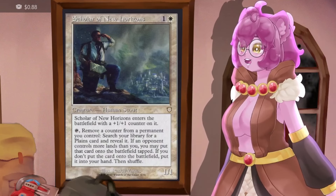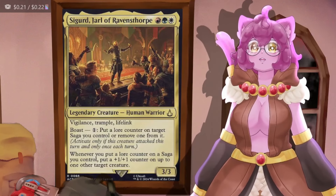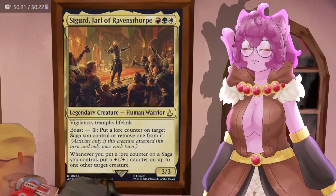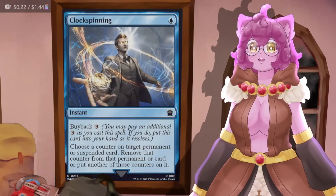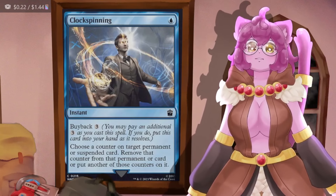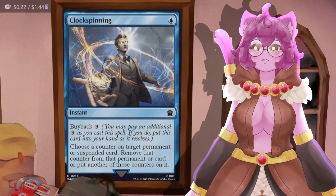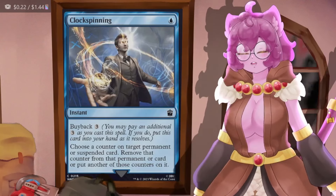Scholar of New Horizons lets us remove a counter from any permanent to grab any planes from our deck and put it onto the battlefield or into our hand. Then we've got Sigurd, Jarl of Ravensthorpe — we can boast by paying one mana whenever we swing with it to put a lore counter on a saga or remove one. At instant speed we have Clock Spinning, which lets us either remove a counter or add another one of those counters. It has buyback, so consider it a four-mana repeatable spell for manipulating lore counters.